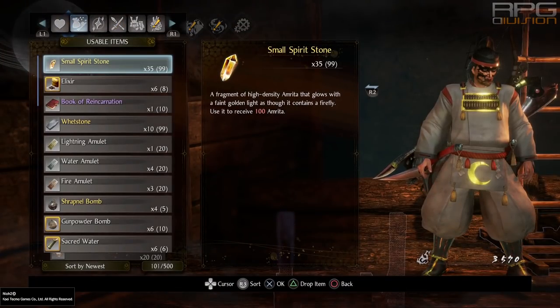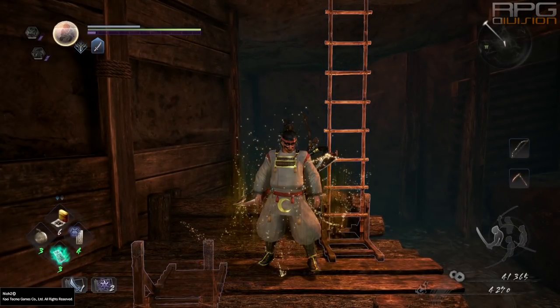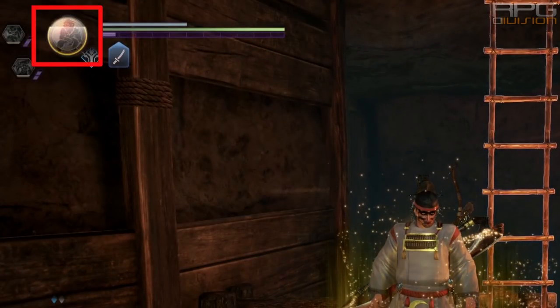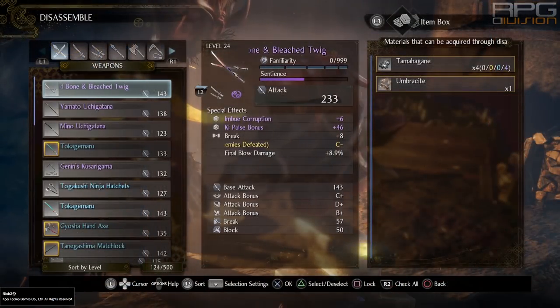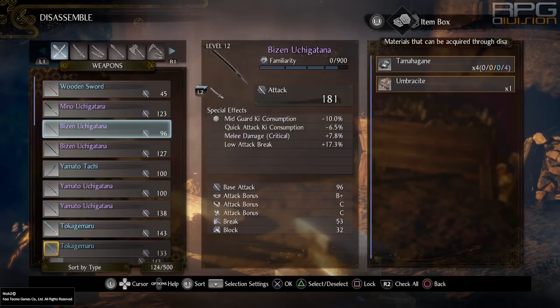Using spirit stones fills up the Amrita gauge, since the Amrita gauge is generally filled by receiving Amrita from fallen enemies. Save those stones for before boss fights to enter the fight at your maximum, meaning you can turn into Yokai when needed. There are also various boosts you can get by having your Amrita gauge full through stats on equipment, soul cores, and guardian spirits.